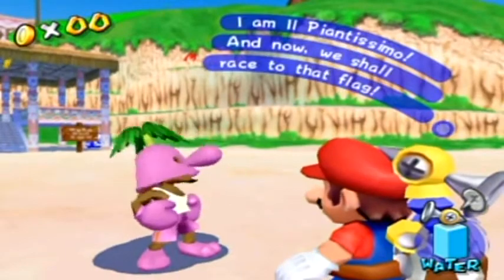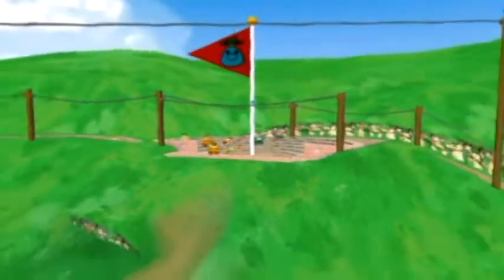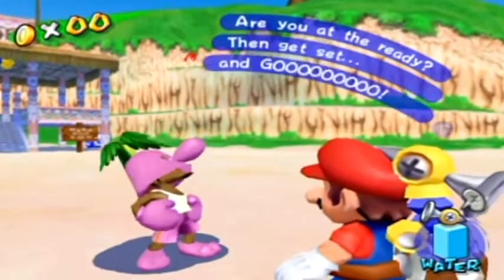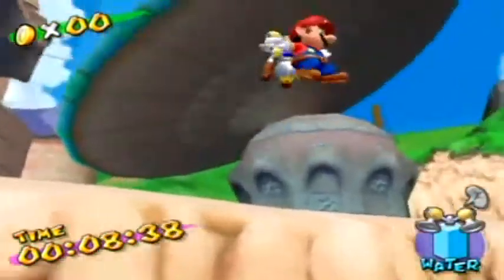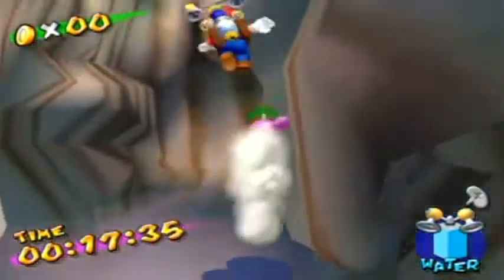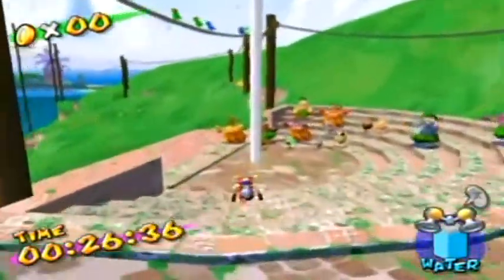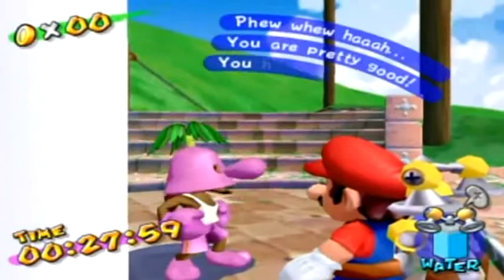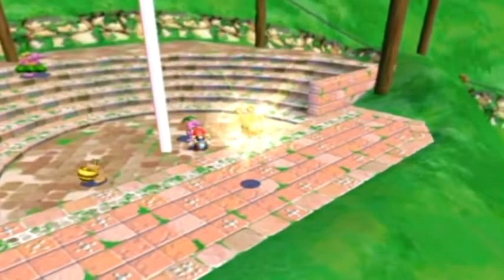There's this guy here - a really overconfident athlete in a pianta suit. He's like 'I am Ilpientismo, and now we shall race to that flag!' Triple jump when you get there - oh, I screw it up. Oh man, I'm really messing up on this race. Poopers. Well, we're up there anyway - take a shortcut across here by hover nozzling. That really wasn't that hard even though I made a lot of mistakes. He finally arrives and says 'I thought you were a very good athlete.' Thanks for the compliment - now give me my shine sprite.